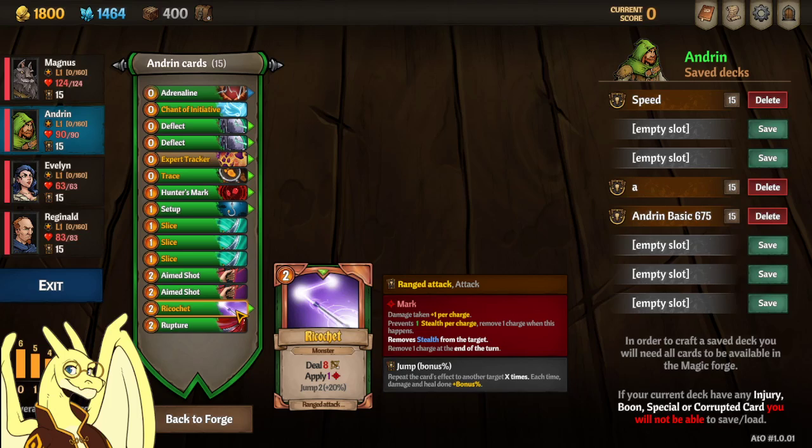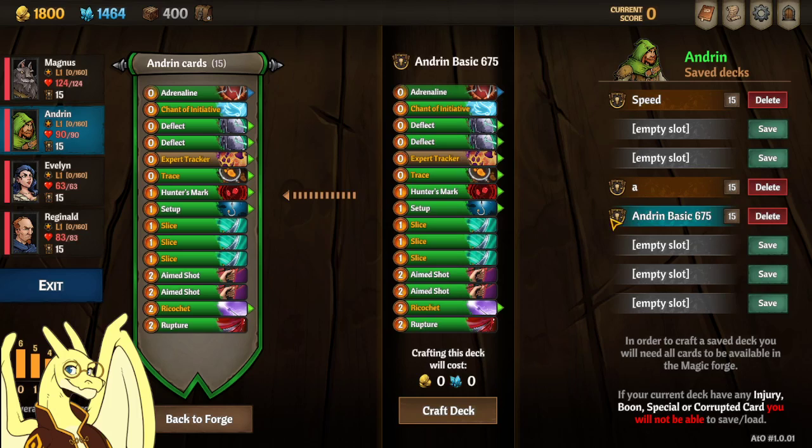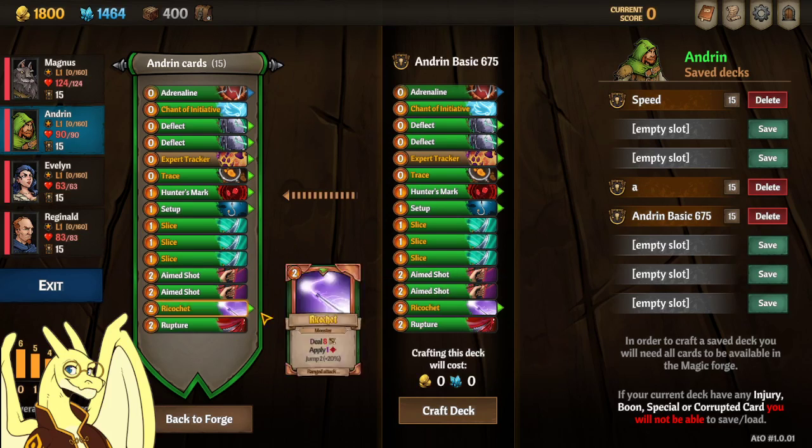This version is pretty good — it adds Mark, jumps, and does good damage. For this I just removed some of the aim shots and I think one of the ruptures, and came up with this deck.